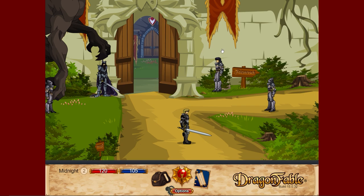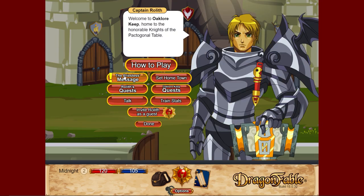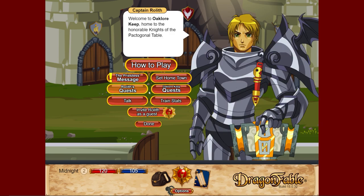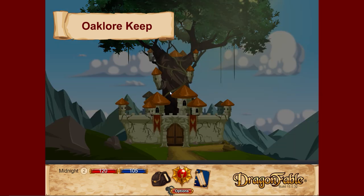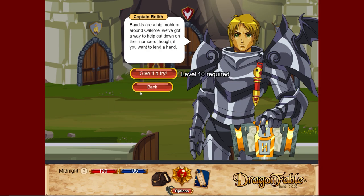There's a lot of stuff here but right now we're going to completely ignore most of it - everything around here is blocked off for now. Inside we have Rolith. If you want to progress in the main story just press the quest message here, but there's cool stuff we can get in Oaklore first. Over at Rolith we have a 'how to play' option, and we can set a hometown - this place is already set as hometown, so when we press the Book of Law we can teleport here.